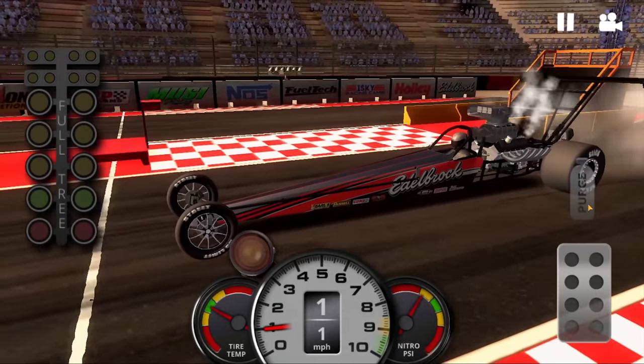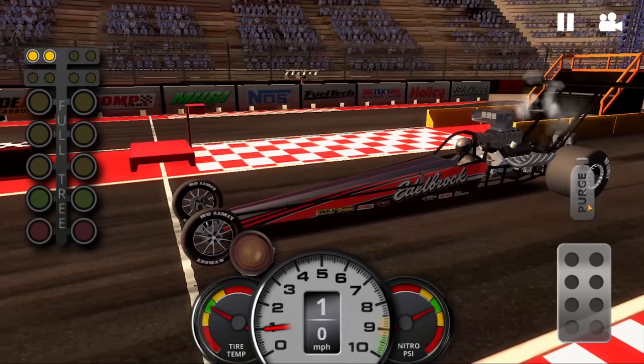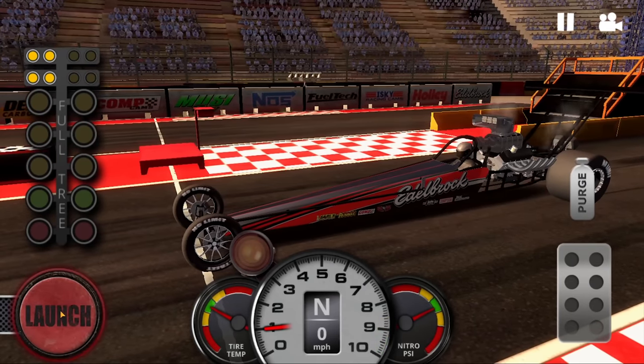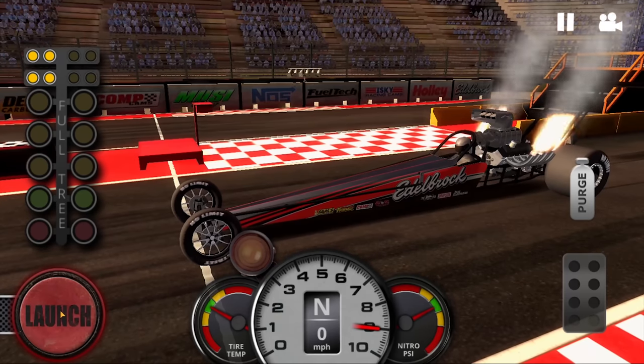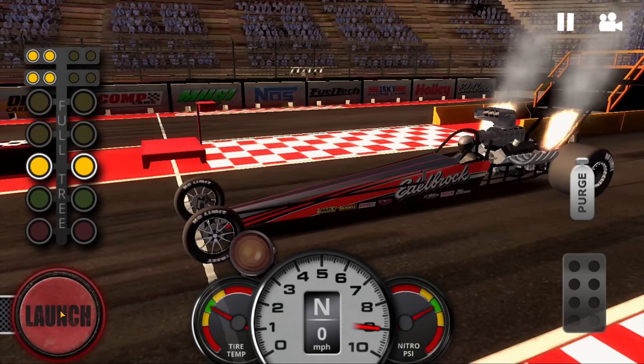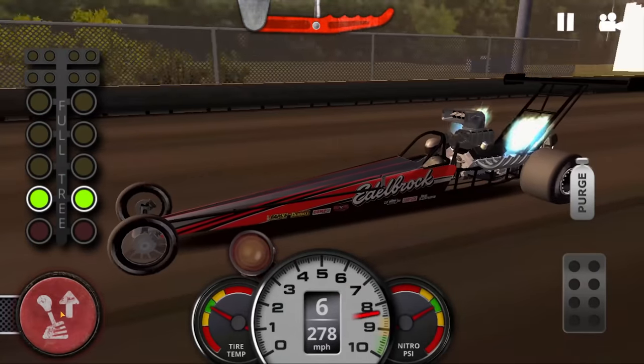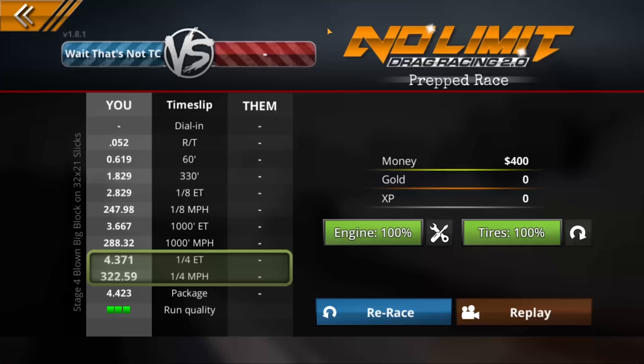That is insane. Got it right in the middle of the green. Get the nitrous purged. Alright, 4.04 is the time to beat — let's see what we can do, see if we can get a better reaction time as well. Well, that felt a little better. 4.371 — I feel like that was a little bit better and the reaction time was also a tad better. Not bad for my very first dragster attempt. Dare I take a dragster online?